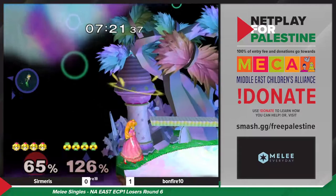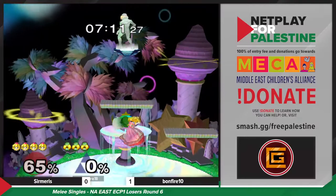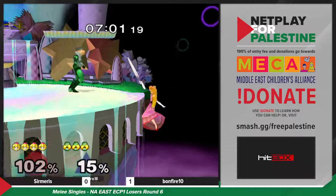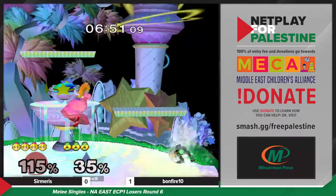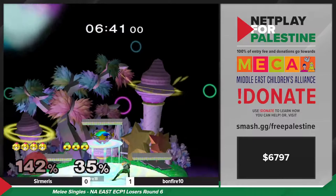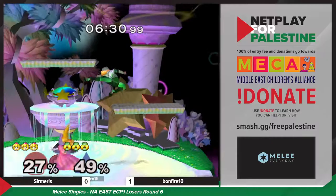That grab isn't gonna kill unless — okay, set up with the aerial. Still living. Smart to down smash there, catching the float downwards. Really smart down tilt — you love to see it. It's just so hard to kill Peach when she's got those recovery options, but Sheik is one of those characters that actually has set kill confirms against Peach, which is kind of rare. Down tilt up there works at an astoundingly high percent — Sermaris was at 130 and it still converted.